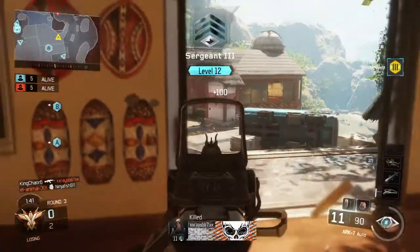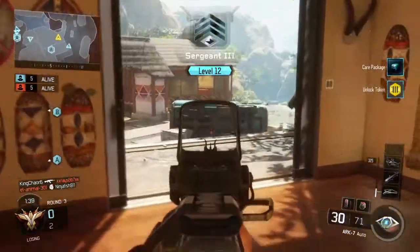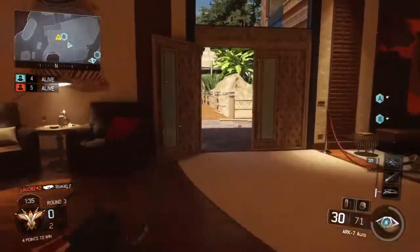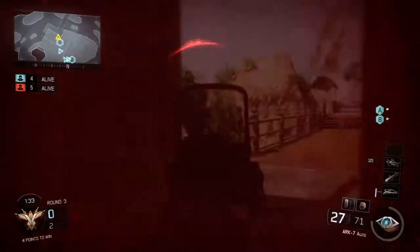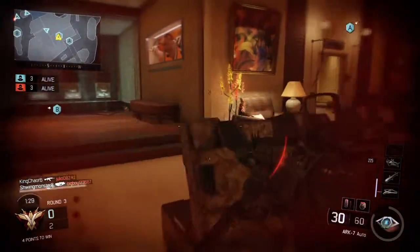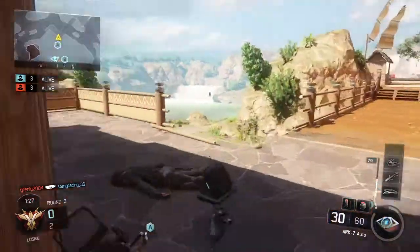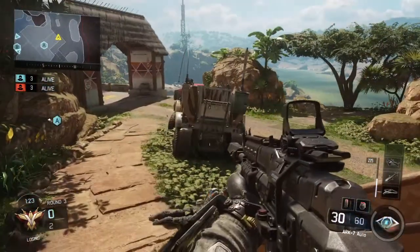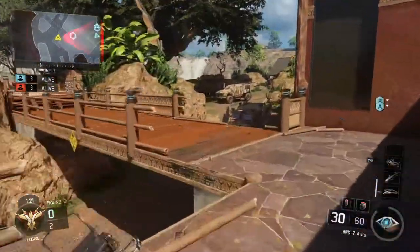Right here I see this dude, I almost got killed there but I spot him, I kill him, and now look at my mini map — I see this dot, that means an enemy is coming towards me. I drop shot, and not only that, I see the bomb right there. So I know the enemy team is going to come here to get the bomb, which means most likely they are going to plan on planting it.